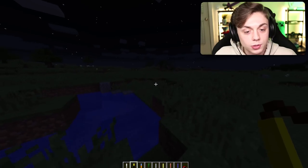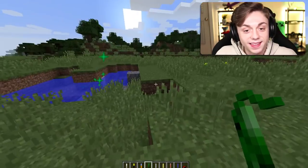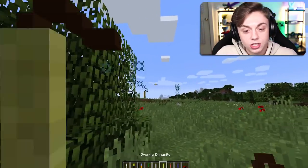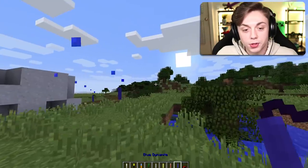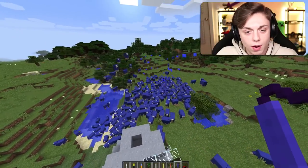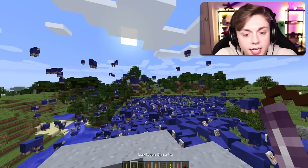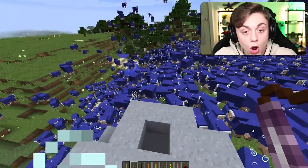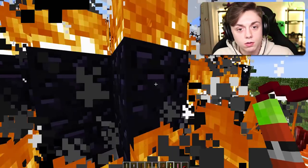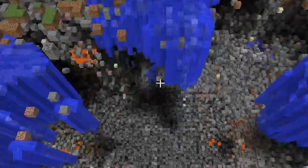Time dynamite changes the time of day — just flips it. Very interesting. Vaporizing dynamite didn't do anything. Leaf dynamite spawns leaves. Clay dynamite, sponge, glass, blue dynamite — oh, just spawns a bunch of blue blocks. Why are they floating? We'll send the rest of them up with levitation. Dynamite times 500 — whoa, what have I done!